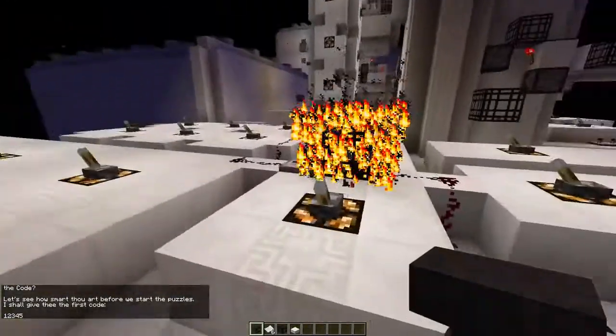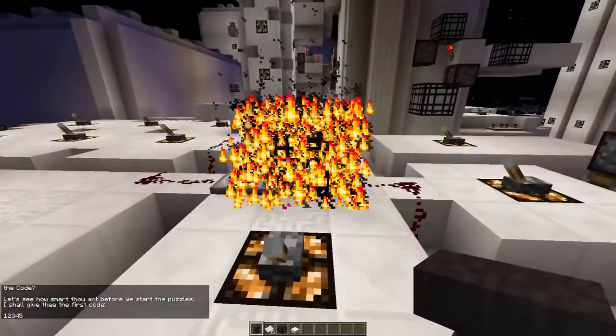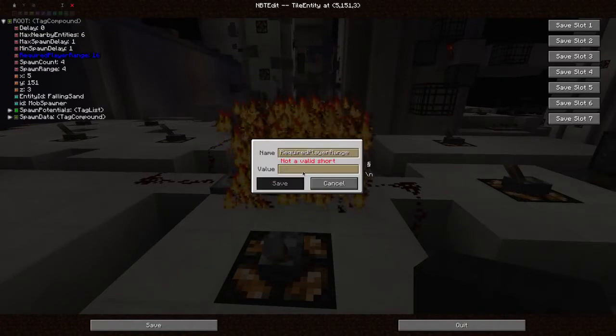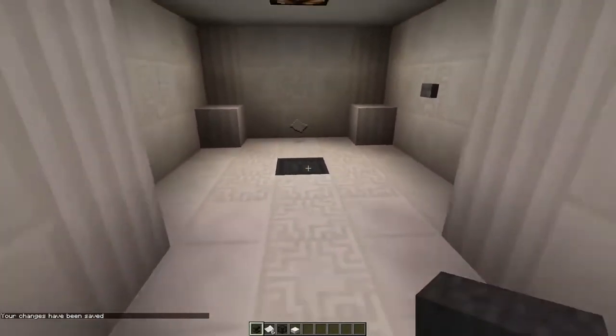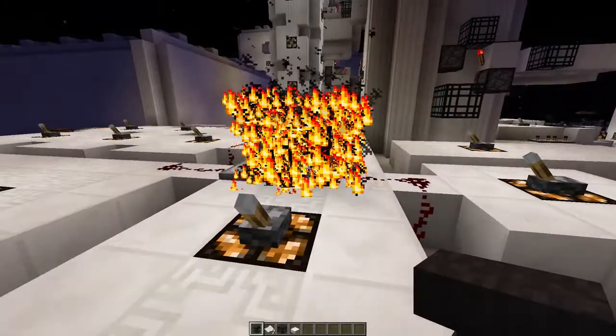The downside is that it is spawning even when I'm here. So what we want to do is edit the player range — if I'm walking there, it should stop spawning. Let's just set it to five or something. As you can see, it only spawns when I'm nearby. But it's actually not placing a block down — that's because it needs some more tags.